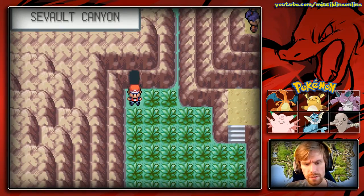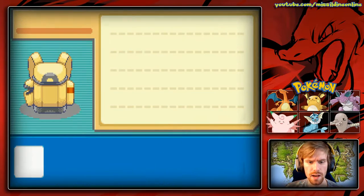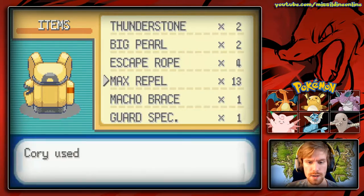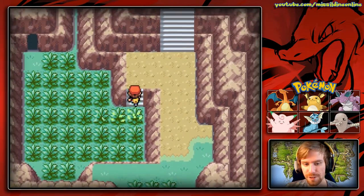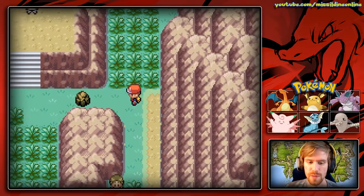I'm going to pop a max repel so we're not dealing with any random encounters. I wanted to make sure we got that max repel out first. Then we have some trainers we will be battling here — we can't use Rock Smash because we don't have Hitmonlee with us.